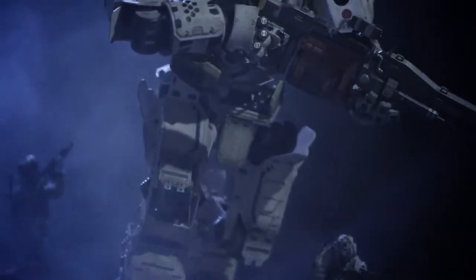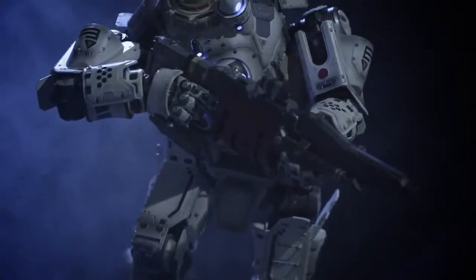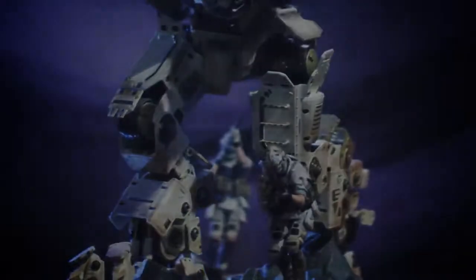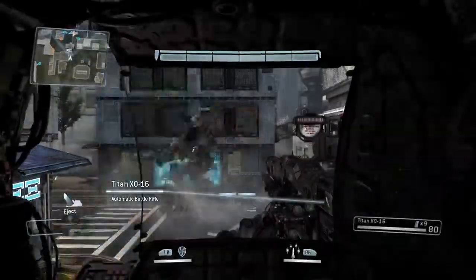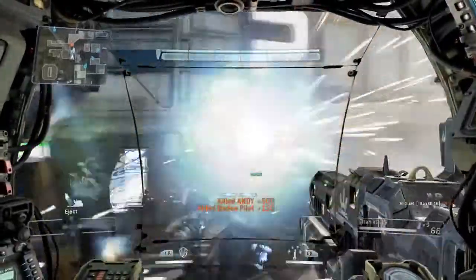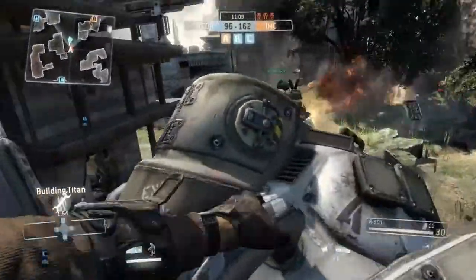We worked really hard to capture the life cycle and the gameplay loop of Titanfall in the statue. What you can see here are really the elements of Titanfall: we've got the grunts on the ground, the AI grunts, we have a Titan obviously mid-run. What we've got here is the cat-and-mouse gameplay we're talking about, where you can use your imagination and think that this Titan's running through Angel City, and this pilot has just leaped onto the Titan and is going to perform a rodeo — or crack open his brain case and go for a quick kill that way.